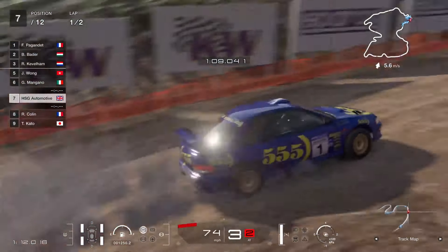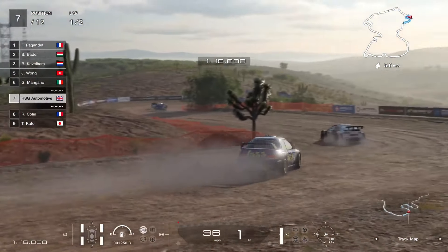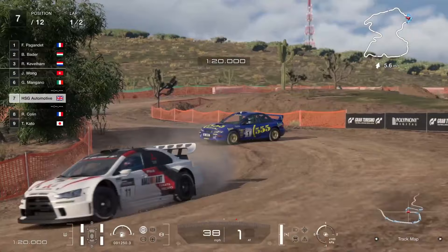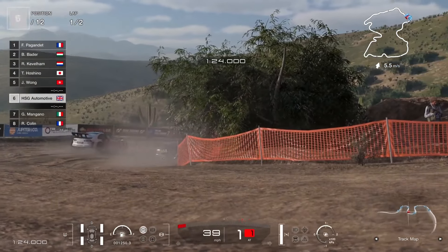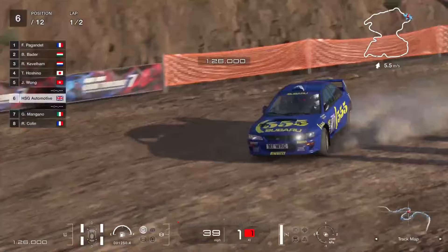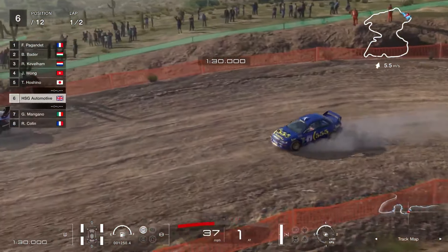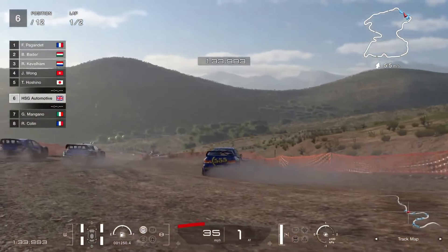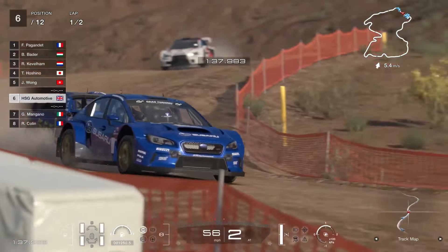It's still a source of contention though, because certain vehicles do feel like they get dumped into classes, and certain classes themselves as a concept feel like something of a dumping ground by design almost. Group X was probably the most egregious in GT Sport, but even in GT7 you can tell they've still got those teething problems. They're trying to improve it, but it got me thinking — how would I improve something like that? How would I restructure those classes?